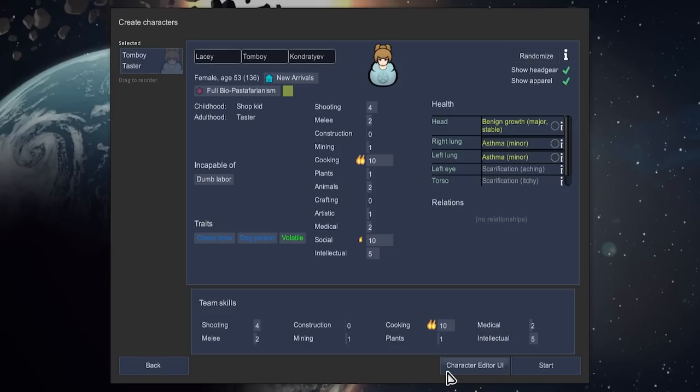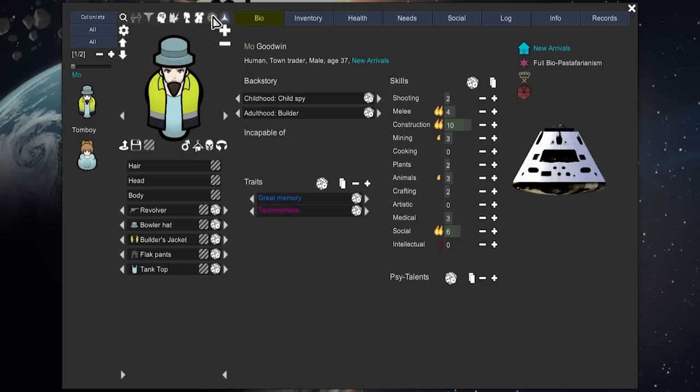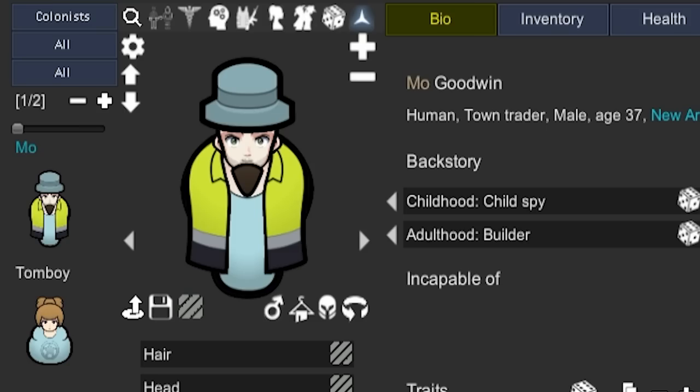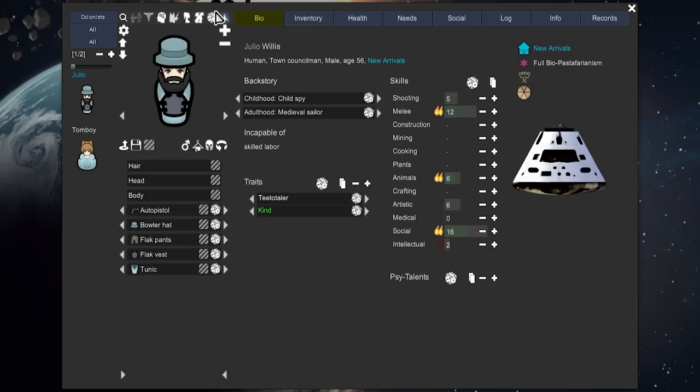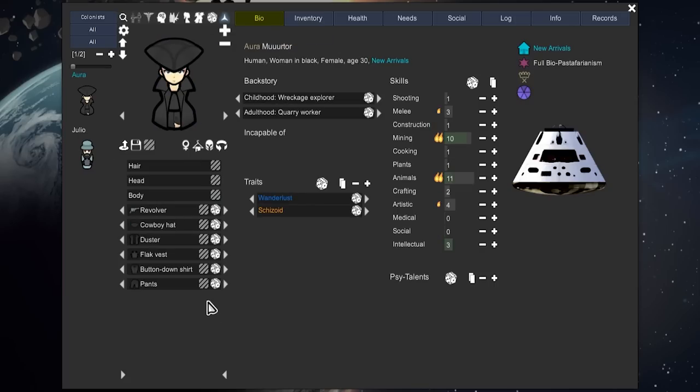For the actual starting characters, we'll use the character editor UI. I'll throw in a few interesting looking random characters and head out from there. I'm not going to design anything too over the top. Moe is already looking incredible - that is somebody fit for the job right there. That re-rolls Moe, though. Why did that not work when I had Tomboy selected?